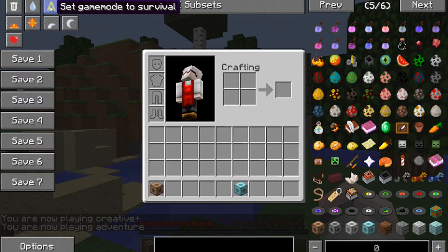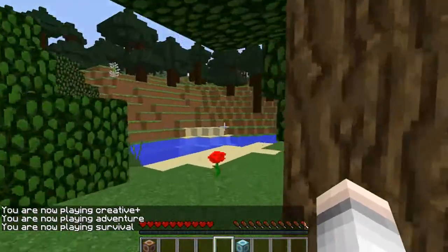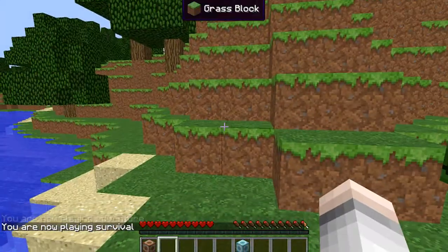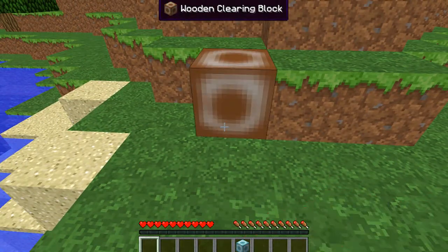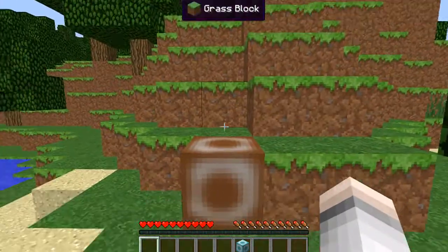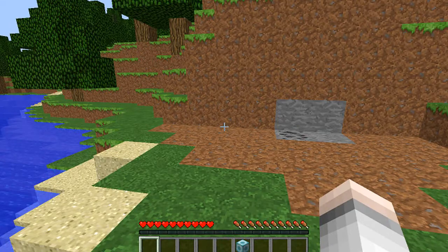I know some people ask about creative mode, so I'll clarify. Say you wanted to clear this big area — I'd mostly use these for mining, but say you want to clear this area out here. You click the block down and everything to the side and in front — eight by eight by seven — once I click on this will disappear.